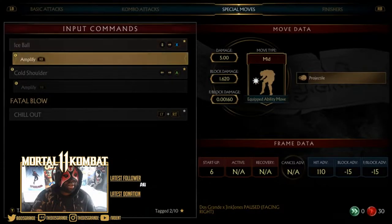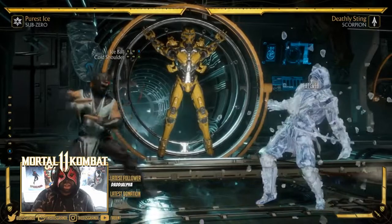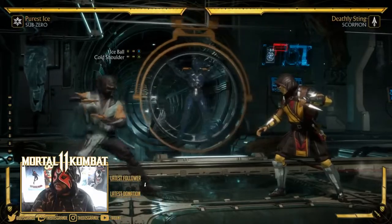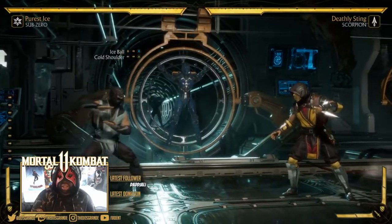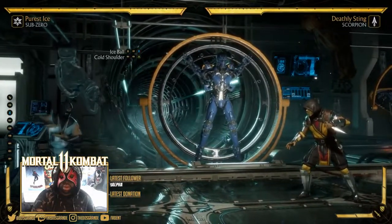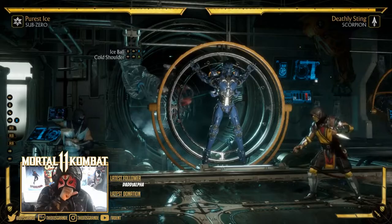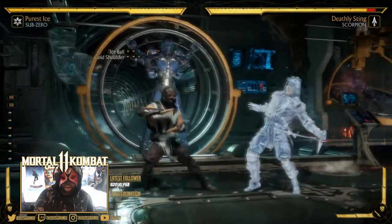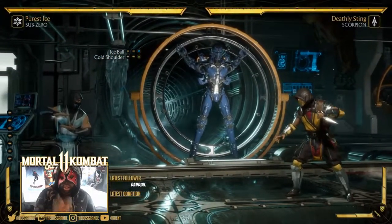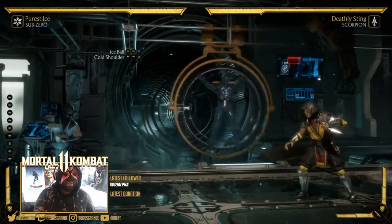He's only got two moves in this one — ice ball and cold shoulder. Ice ball is a slow startup move that you don't want to use all the time. You want to be at the right space when somebody's jumping in, or if somebody's trying to zone you out and you see a gap, amplify it and throw it out. You can then advance and get your combo.